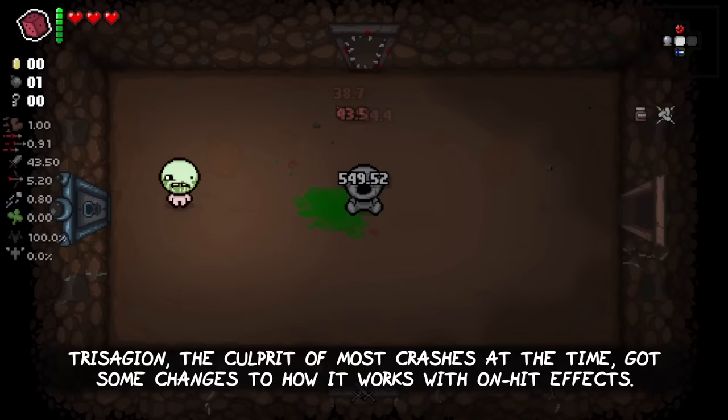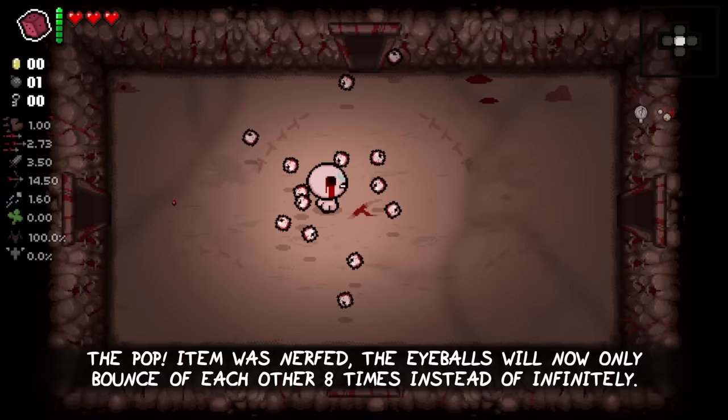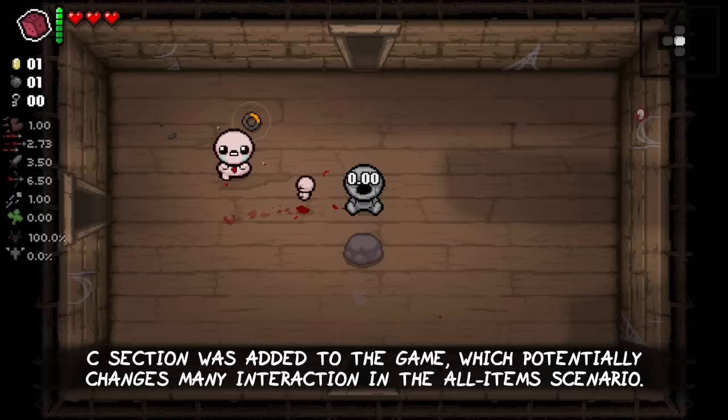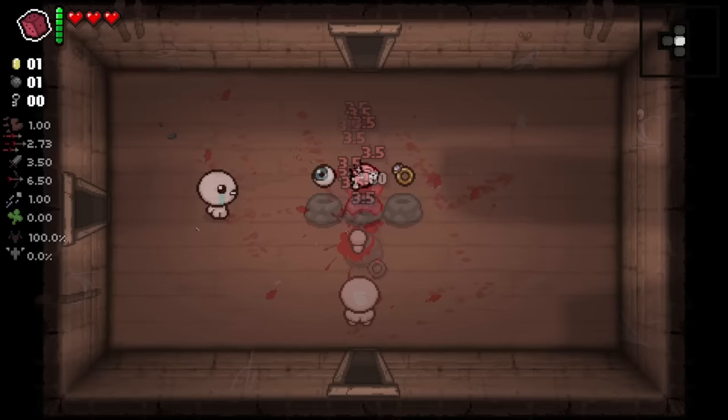Tractor Beam — the culprit of most crashes at the time — got some changes to how it works with on-hit effects like Ipecac. The Pop! item was heavily nerfed; the eyeballs will now only bounce off each other eight times instead of infinitely. C Section was finally added to the game, which potentially changes many interactions in the all-items scenario.